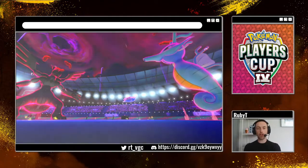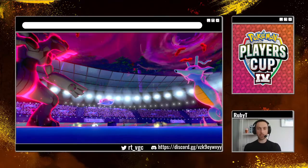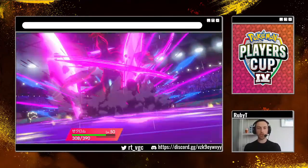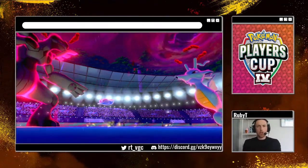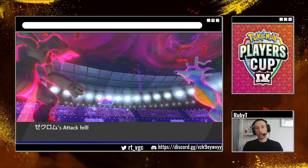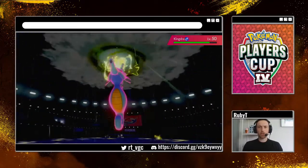Grimmsnarl goes for Trick — okay, it is Trick Grimmsnarl. So we get the Lagging Tail and he gets a Weakness Policy. We're going to take a Wyrmwind, which obviously now is not going to set off our Weakness Policy, but that's okay. Maybe a better move there would have been to set off our own Weakness Policy, but I just wasn't sure how much we take from a dragon attack from that Kingdra. This still does good damage, as you can see there.